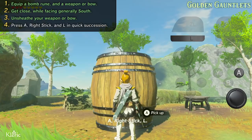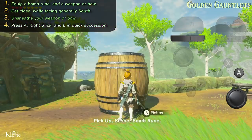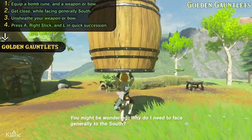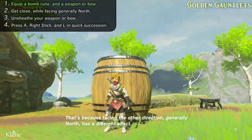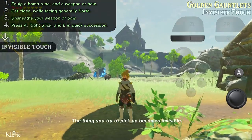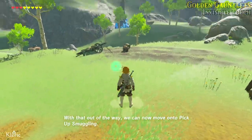The sequence is: A, right stick, L — or, if actions are clearer: pick up, scope, bomb rune. You might be wondering why you need to be facing generally south. That's because facing the other direction — generally north — has a different effect: the thing you try to pick up becomes invisible. Yeah, it's weird, I don't know why it does that. With that out of the way, we can now move on to pick-up smuggling.